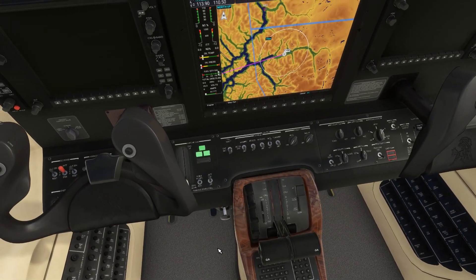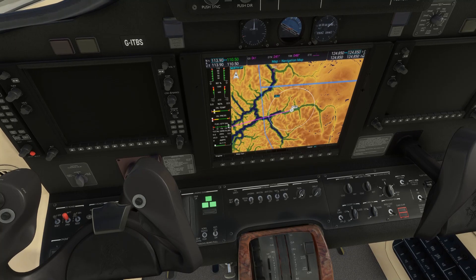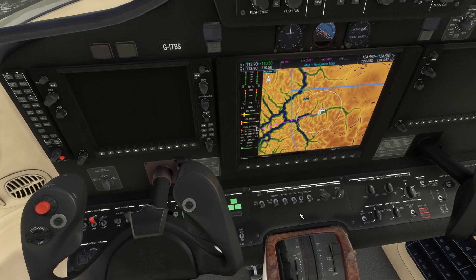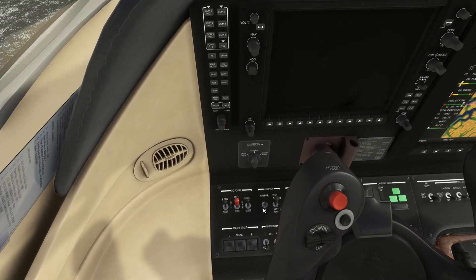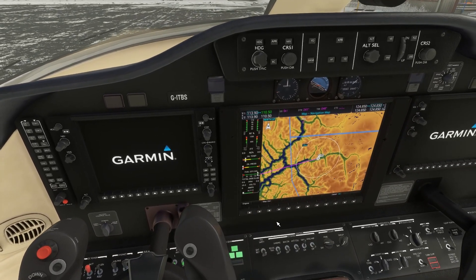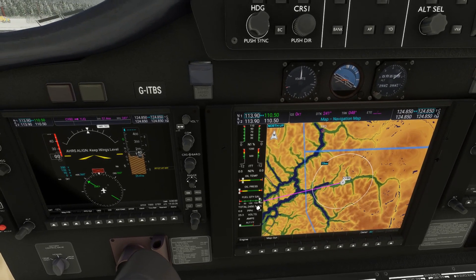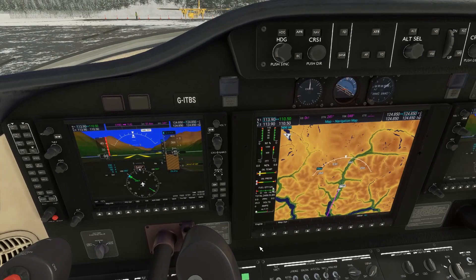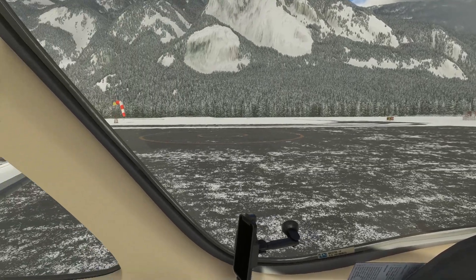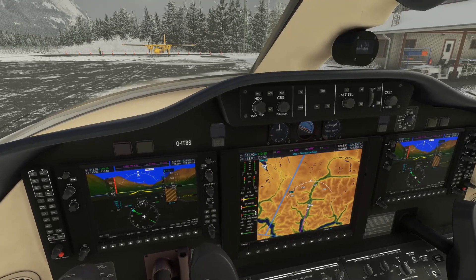Parking brake is set, and in gear position we have three green lights. Cockpit lighting — just turning up the panel lighting slightly here for demonstration purposes. Avionics power switch can go on. Database and chart currency is checked. Fuel quantity — we've fully fuelled up the aircraft, so we have 2,450 pounds of fuel on board and the tanks are balanced. ATIS we've already received. QNH is 995, we've already got that set. Wind's pretty light looking at the windsock. We'll be departing off runway 23. Clearance we'll obtain later on.